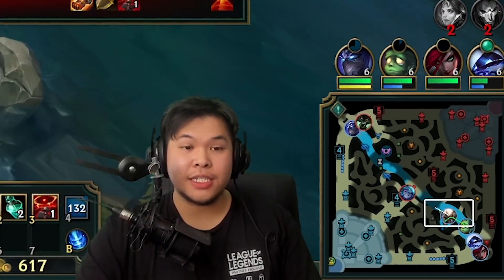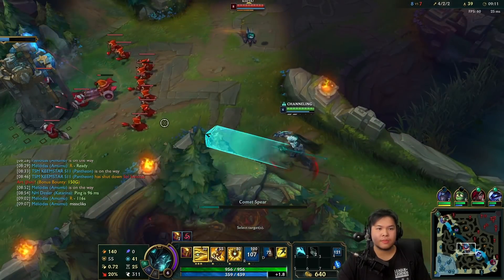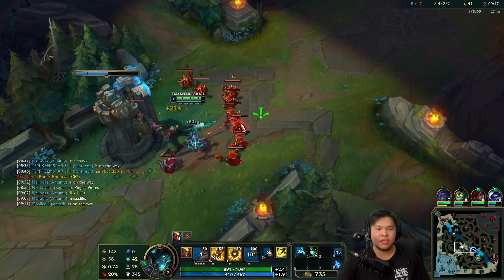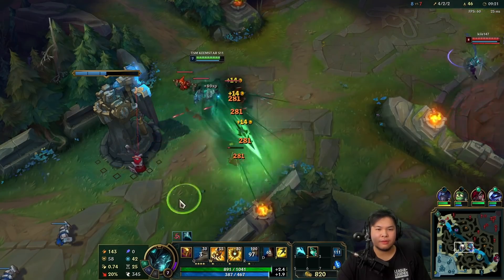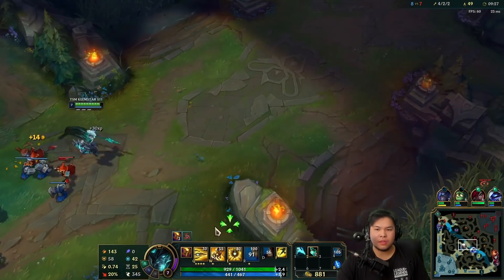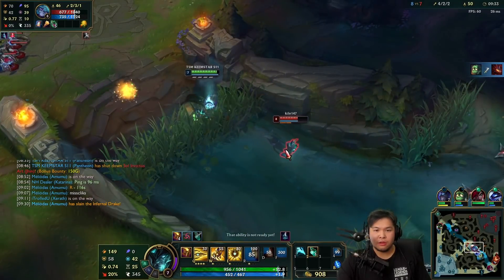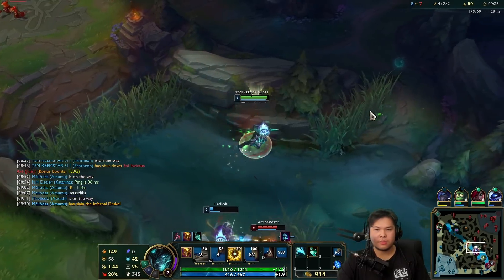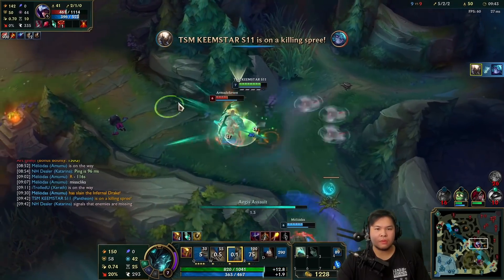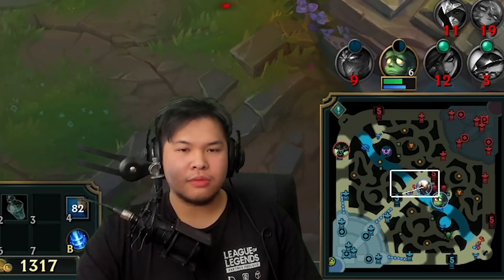Let's go middle — do you think I can kill Vex again? I don't even want to kill her. I can't do that right now. Is she ulted? She's coming. There we go. Jesus, don't kill my friend like that.